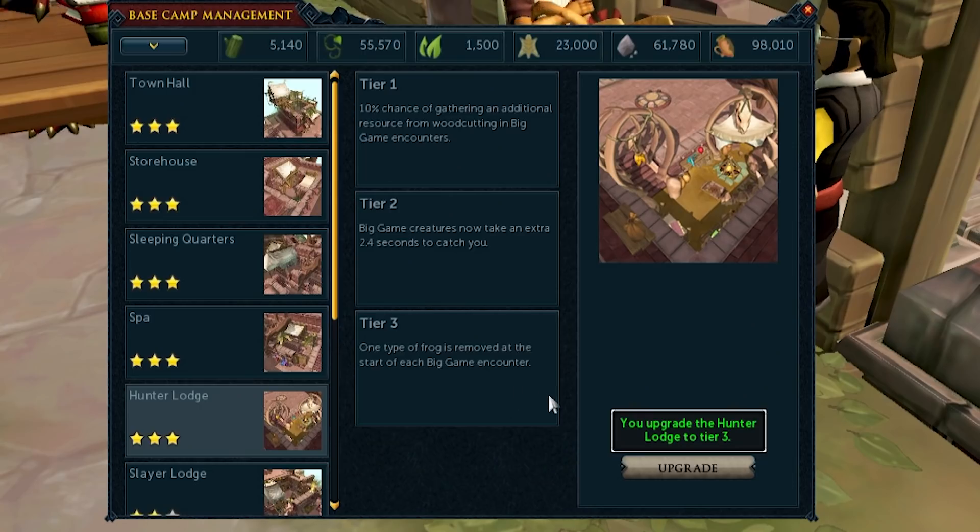Using my reinforced Dino Pelt, I was able to upgrade to the Tier 3 Hunter Lodge. Now I only ever have two frogs spawn per arena, which is absolutely amazing. Super chuffed having this unlocked — it makes the Big Game Hunter grind so much easier.